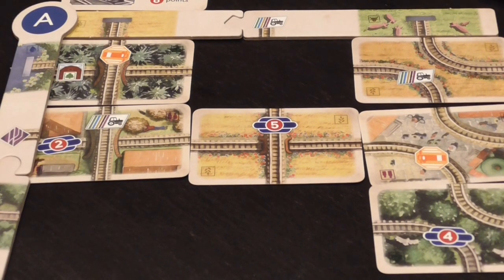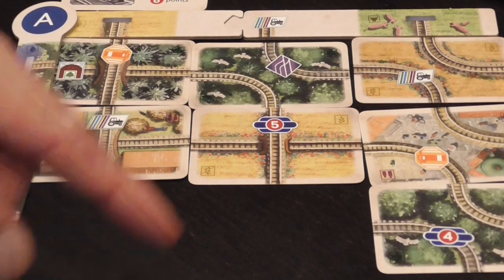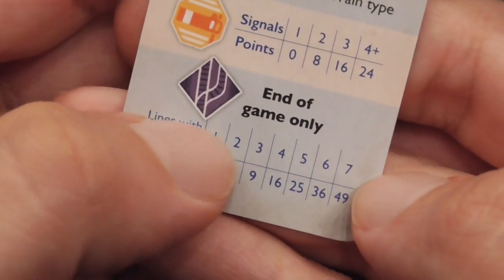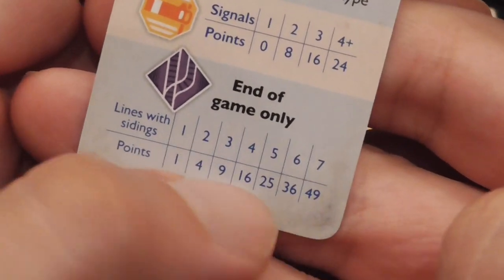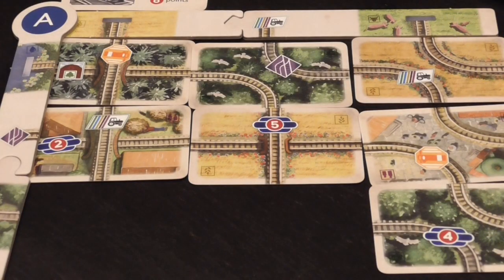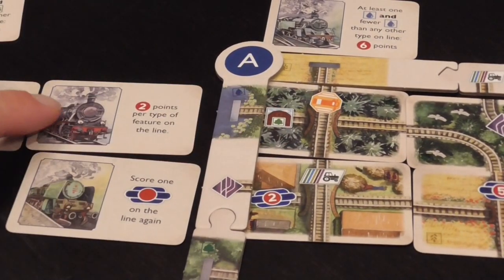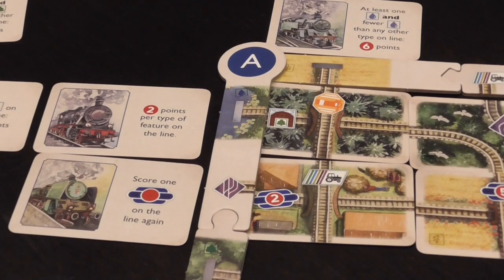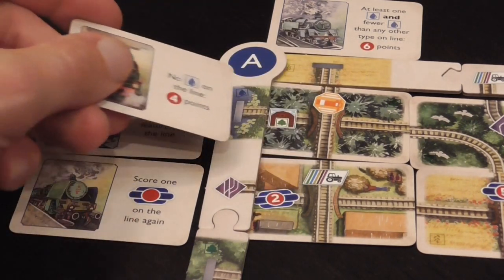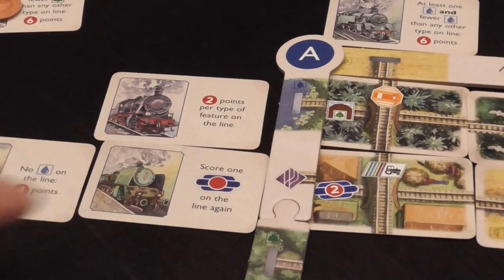There can be quite a number of points collected that way. When scoring a line, for example, you can score two points per type of feature on the line. So you want to think carefully about where you place trip cards to maximize that scoring.